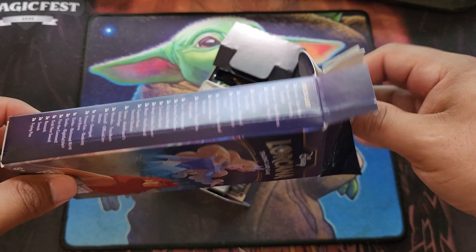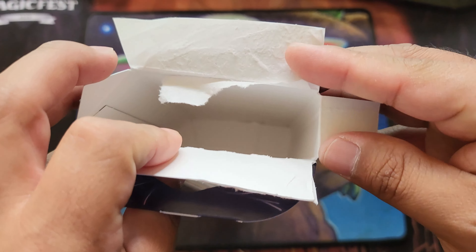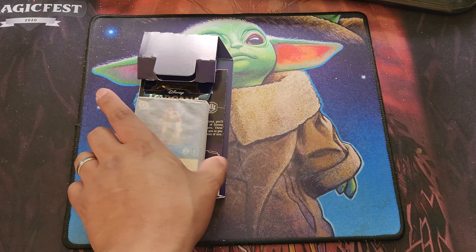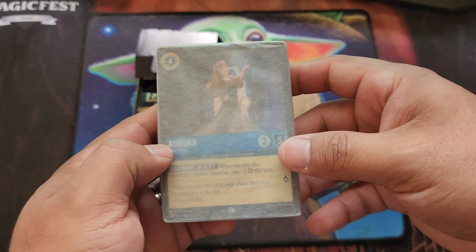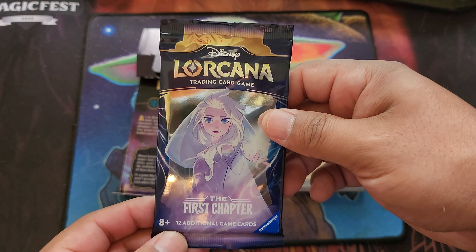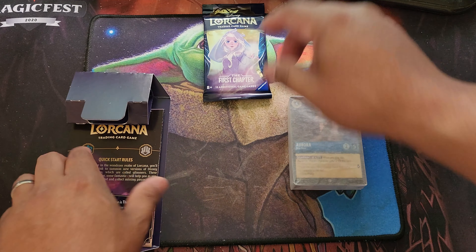When you rip open the top, everything pulls out in one go. We have the sealed 60-card deck — we're going to take a look at those cards in just a second. We also have the included booster pack, and we have the rules, and then the play mat.